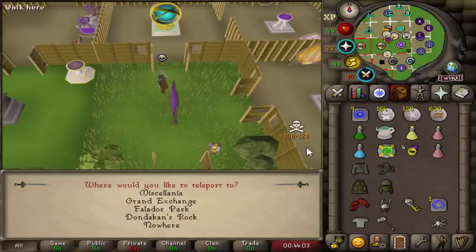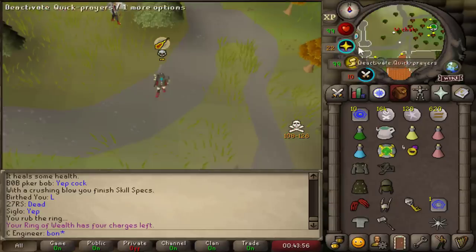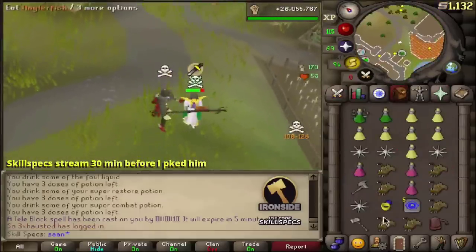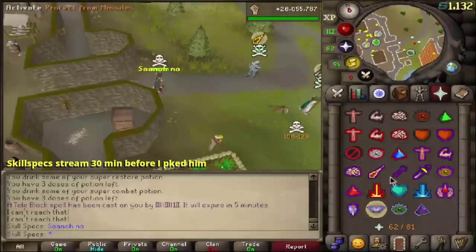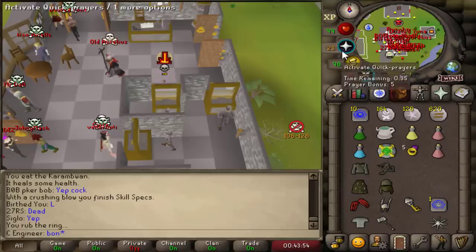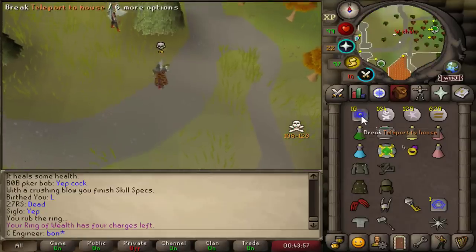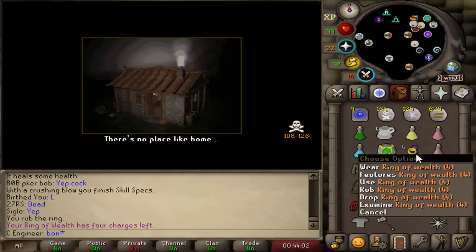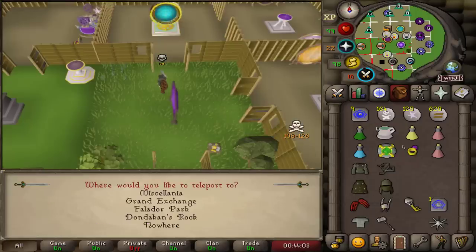I accidentally teleported to Miscellanea instead of Grand Exchange, risking 200 mil. Normally at this location there's always an automatic teleblocker who would have teleblocked me and killed me for 200 mil. But there was a ragger there who had dragged away the automatic teleblocker, so I could teleport away freely and spare that 200 mil.